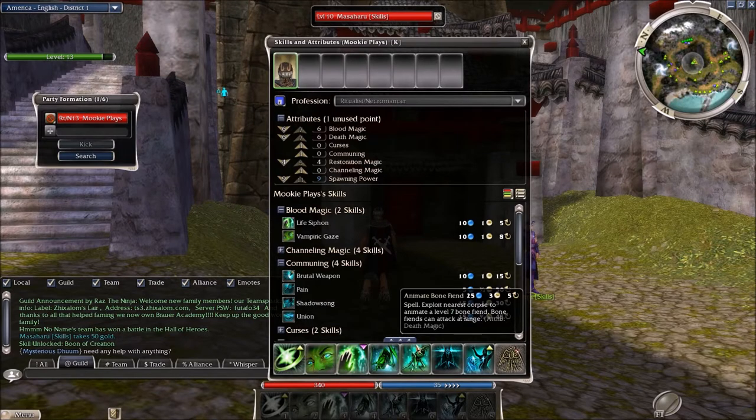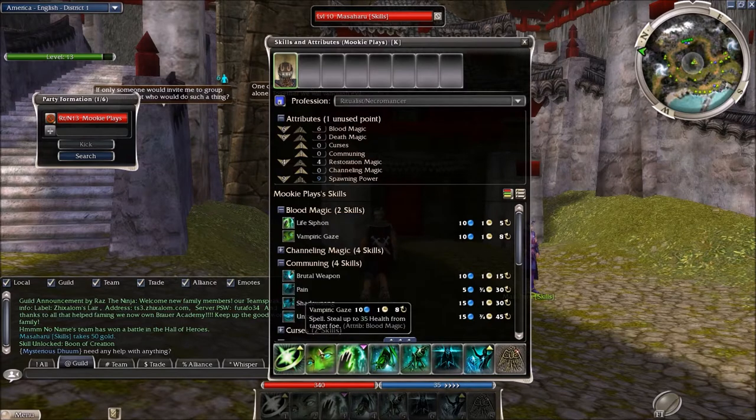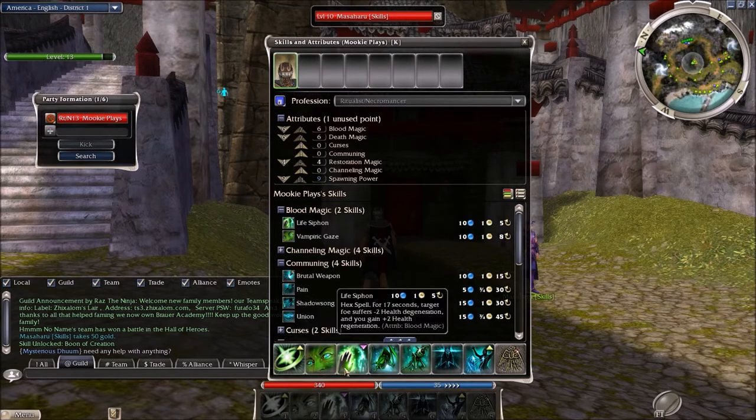I got some ideas off a few websites, and I also wanted to keep a few skills of my own just because I'm used to using them. I was looking up some example builds for Ritualist/Necromancer, and all of them seem to have Death Nova, so I'm sticking with that. Then these two are ones I'm keeping for myself: Vampiric Gaze, which is one of my favourite skills in the game because I use it so often, and Life's Draining, just so I have something to drain their health.